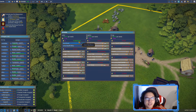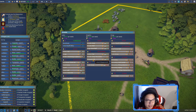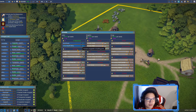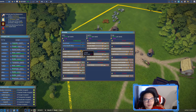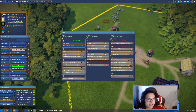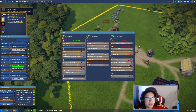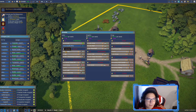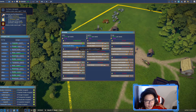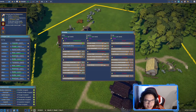This is basically the research system of Foundation, but instead of researching you unlock things by getting people. With 10 newcomers we can choose to unlock either a bailiff office or a warehouse. The quest says to unlock the warehouse, so we'll do that. Labor is the currency for unlocking, and we have three available - we'll save it for later though.